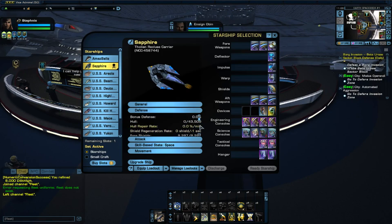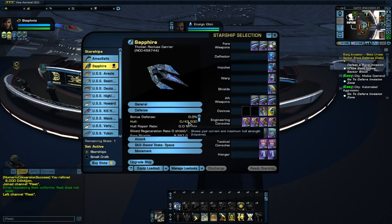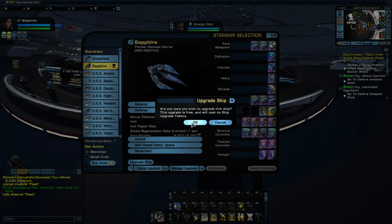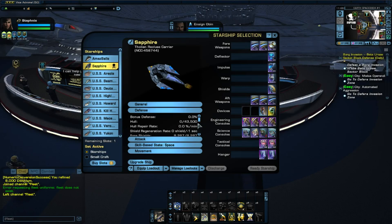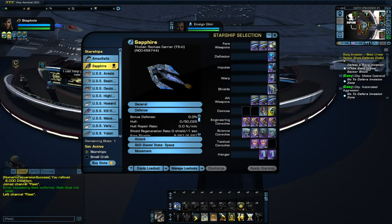Moving on to the Tholian Recluse — not a ton of people have this one, but its hull is at 43,500. With the upgrade, we gain an extra tactical council, which will be really nice. The hull goes up from 43,000 to 50,000, so that one's getting a bump. I'm not sure if some of this stuff is subject to change — we'll see as time goes by.